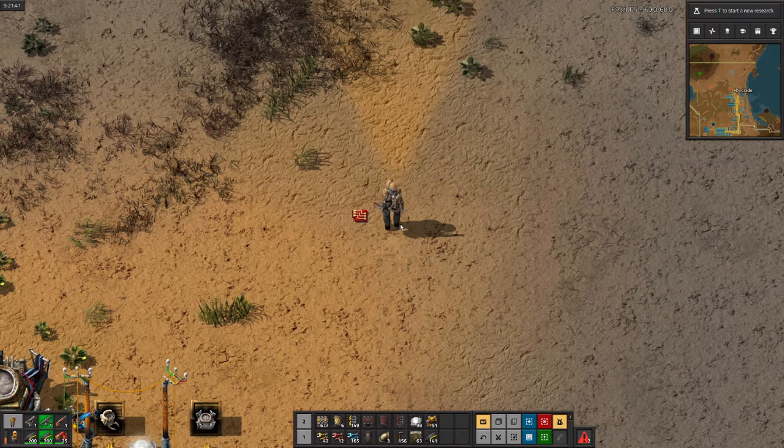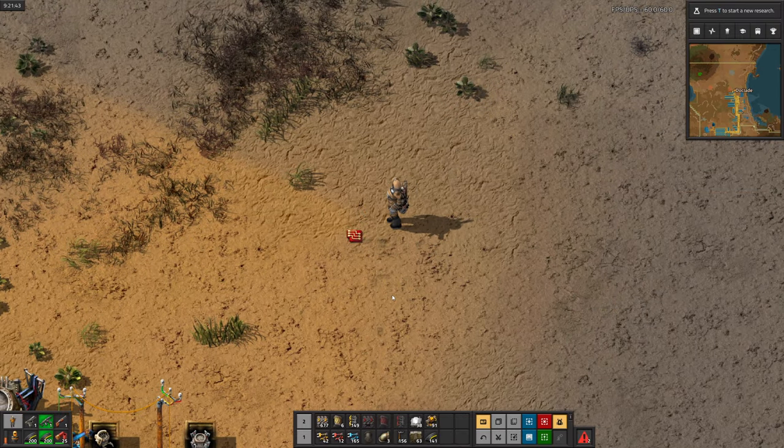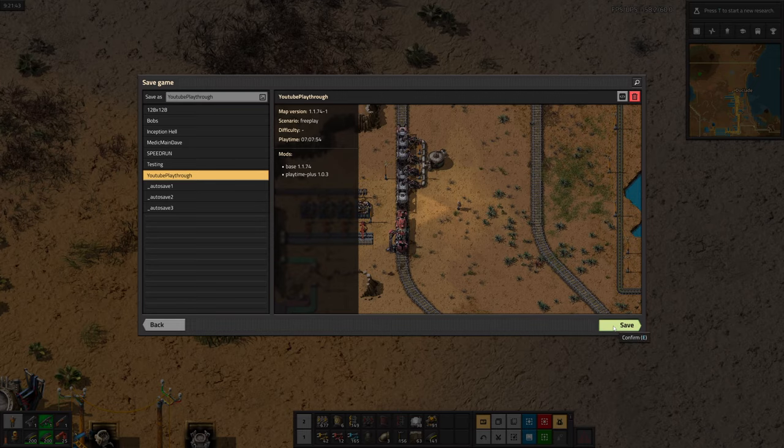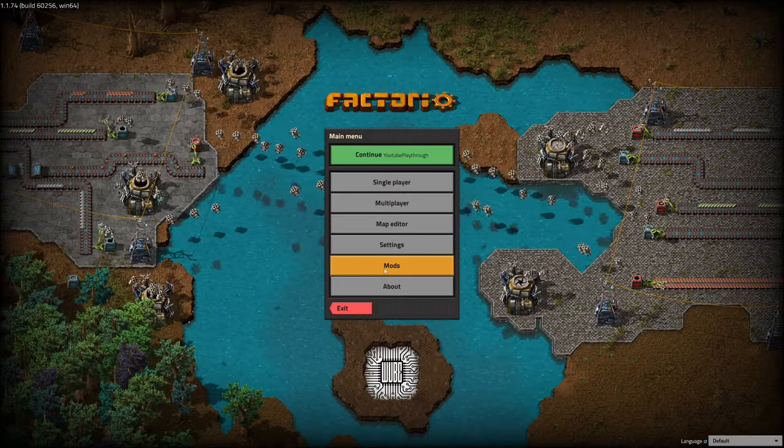I'm going to put this red circuit on the ground real quick just so I can remind myself that I need to build more red circuit production next time. Speaking of next time, this episode is over. So I hope you guys enjoyed the video and until next time, my name's Doc Jade. Bye bye.